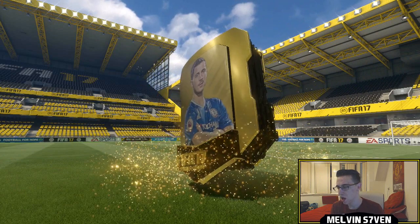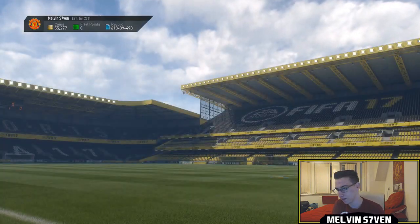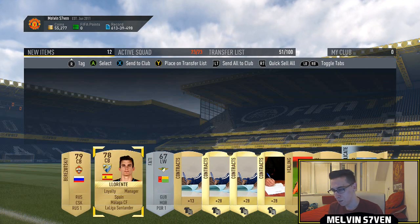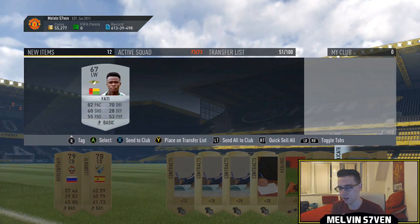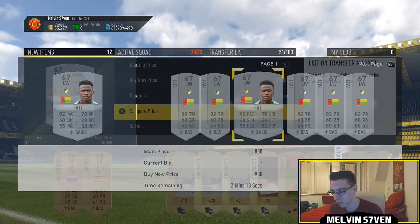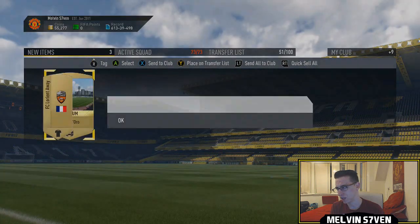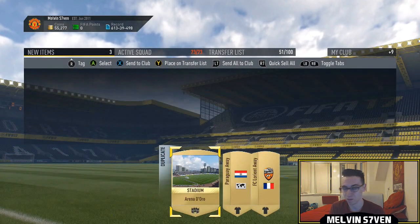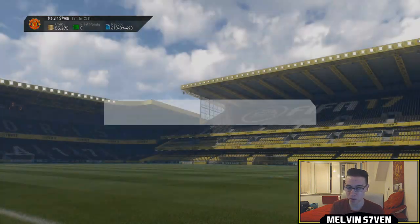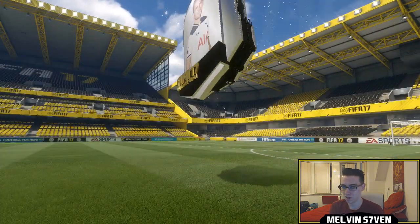We've got a 7.5k pack. There are some decent Team of the Weeks in store. I'm not really expecting to get anything from these — packs are always dead straight after Team of the Year. Oh, we get a fatty, that's brilliant! Packs are usually dead straight after Team of the Year because no one's opening them, so prices usually go up because supply is down but demand is there.